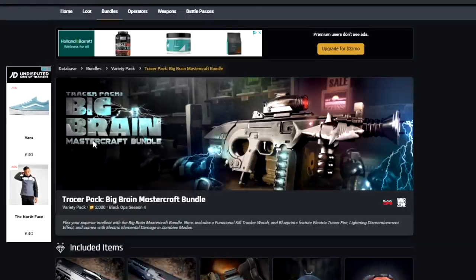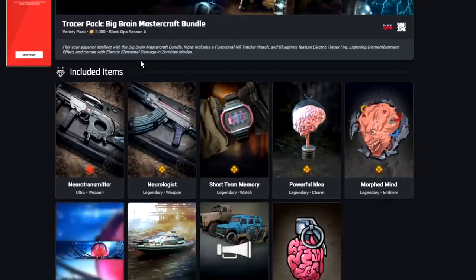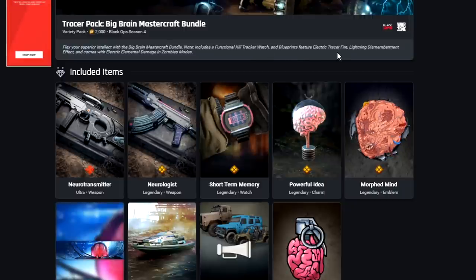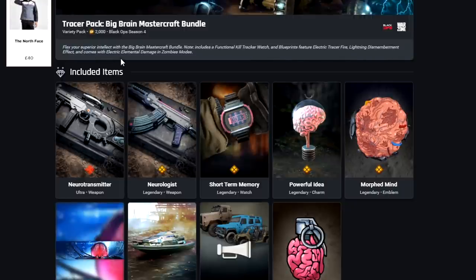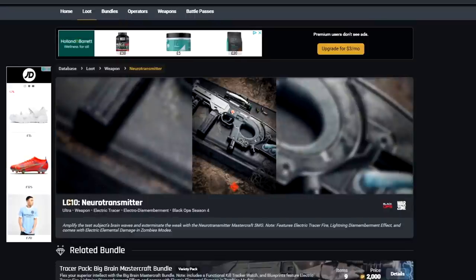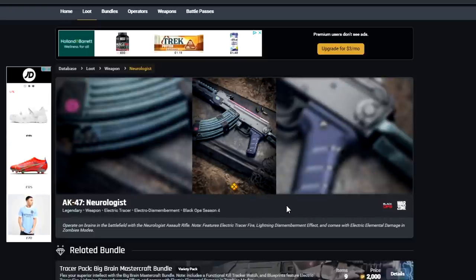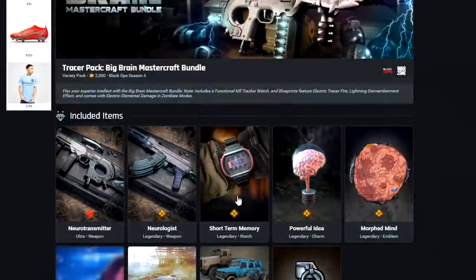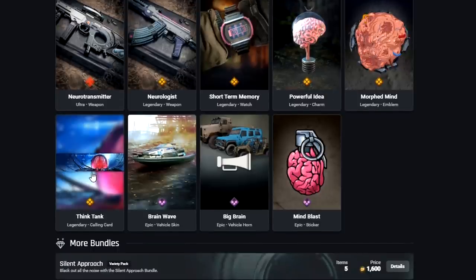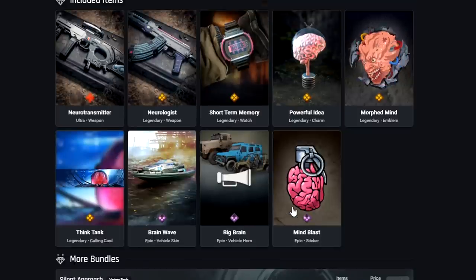We have the Tracerback Big Brain Mastercraft bundle — Tracers and a Mastercraft for 2,000 COD points. It includes a Functional Kill Tracker Watch, blueprints with Electric Tracer Fire and Lightning Dismemberment effects, and Electrical Elemental Damage in Zombies mode. The Mastercraft weapon is the Neutro Transmitter for the LC-10 with that Shark design I mentioned earlier, plus another AK-47 blueprint with special Lightning Electrical Tracer effects. Also included: the Short-Term Memory Kill Tracker Watch, Powerful Idea Charm, Emblem, Think Tank Calling Card, Brainwave Vehicle Skin, Big Brain Vehicle Horn, and Mind Blaster Sticker.